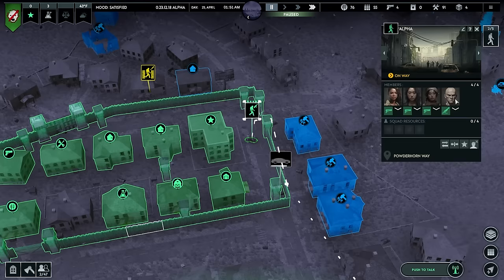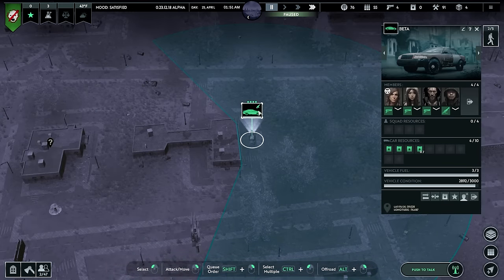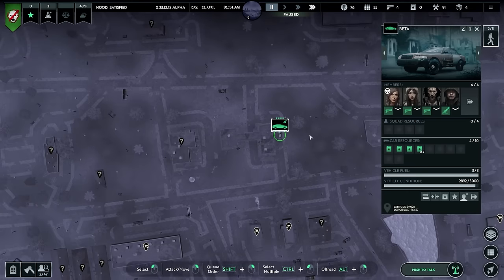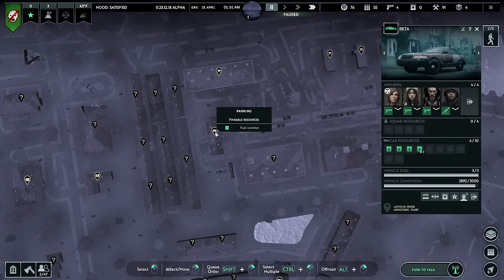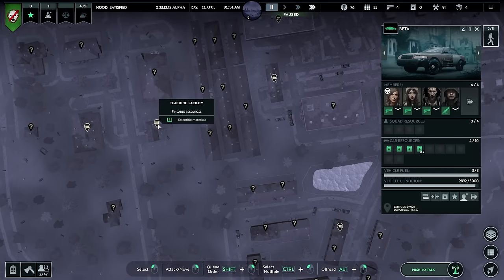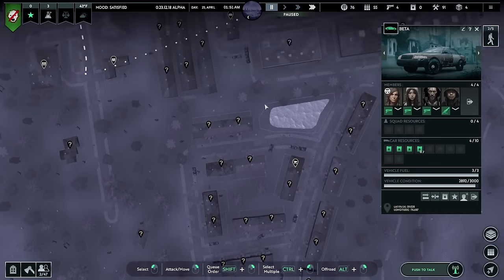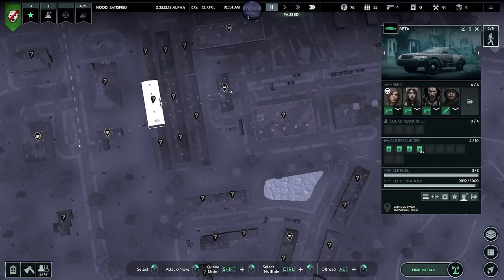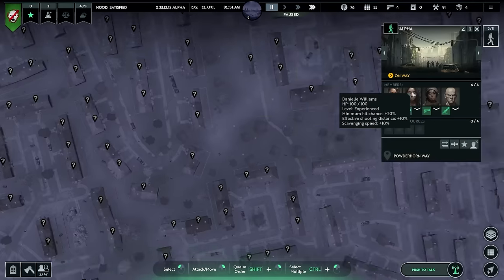Hold on — building's clear, waiting orders. What did you get from there? Decent amount of gas. Let's see where else to go — what is this? Parking. Oh here we go — tech! Go there, then there, and just kind of loot this area.